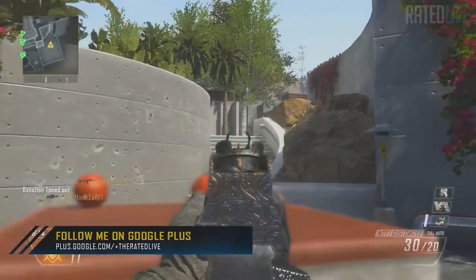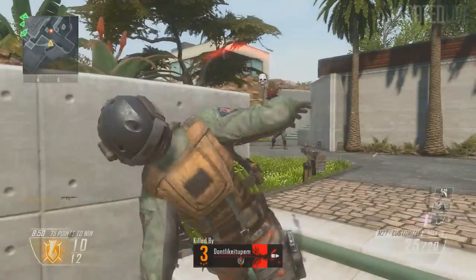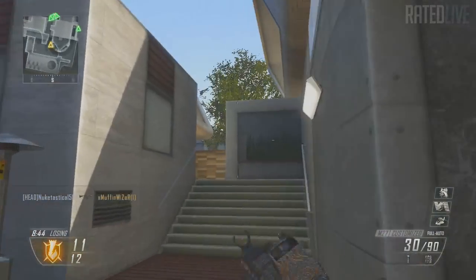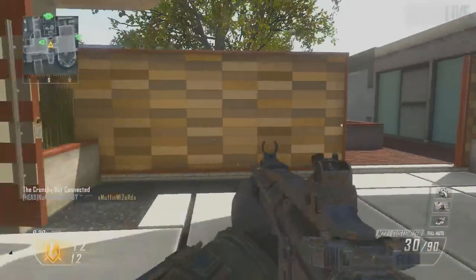Atlas Gorge does look very good, and the killstreaks on it look great as well. It looks like there's some sort of turret mounted on one of the highest points on the map. You'll be able to shoot from it — I think it lasts around 30 seconds, and that should rack up at least 15 to 20 kills if you're accurate with it.